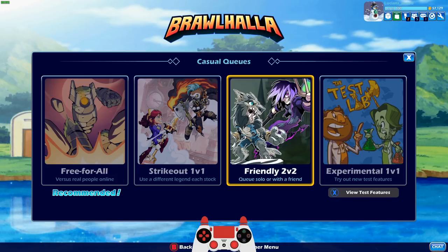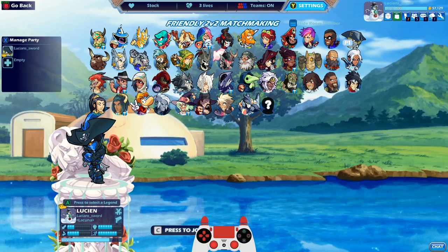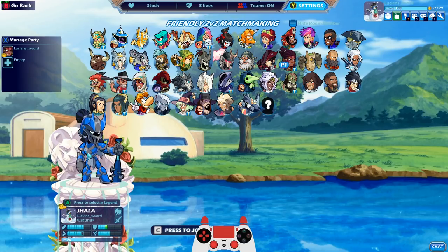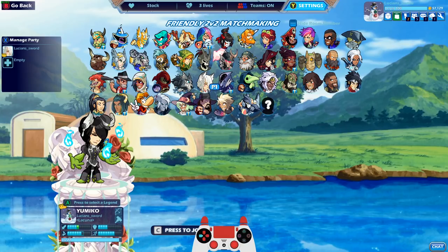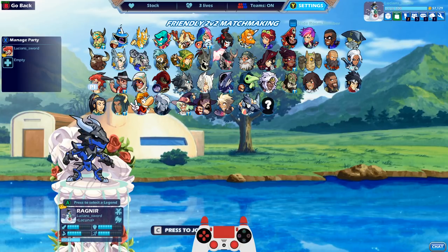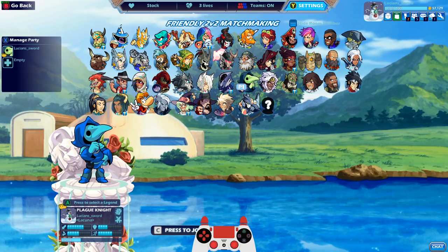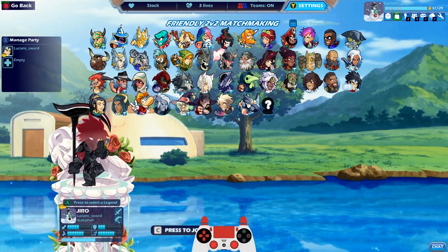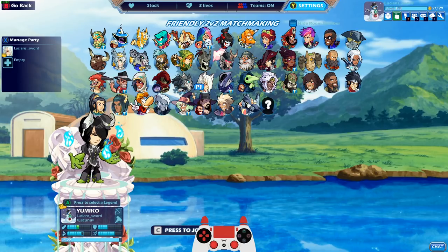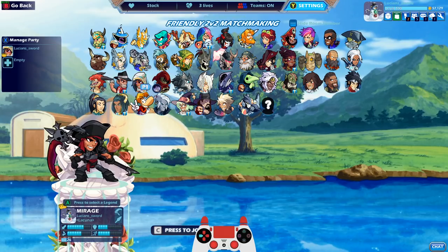If you guys haven't been on my channel for a while, I've been trying to get every legend to black. I have every legend in the first two rows - the top two rows - black. And I'm working on the third row. I just got Cross. The next legend I'm going to get black with is probably going to be either Yumiko, Caspian, Sidra, Zul, Kaya, or Isaiah. I need all of those - probably Yumiko. She's the closest. Look for that video coming up pretty soon. She's only about level 23, so she's not that far away.